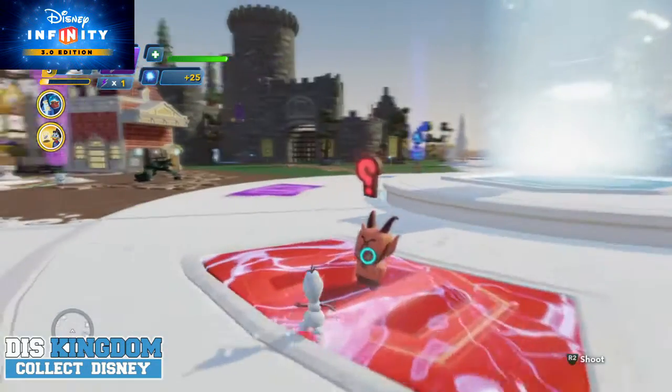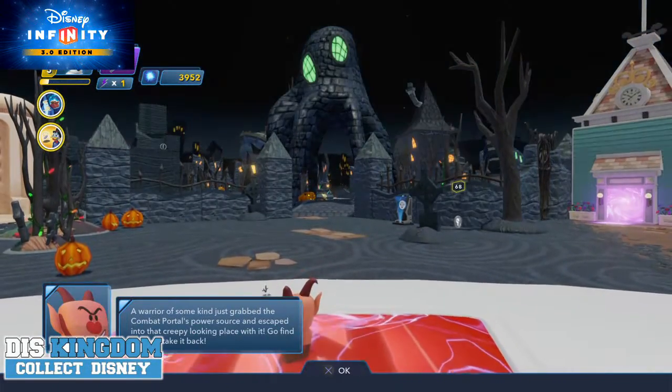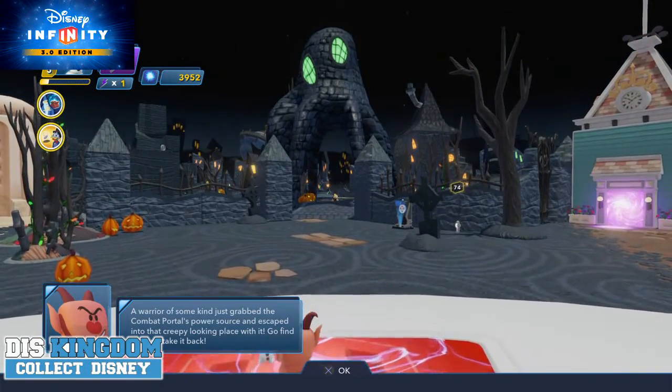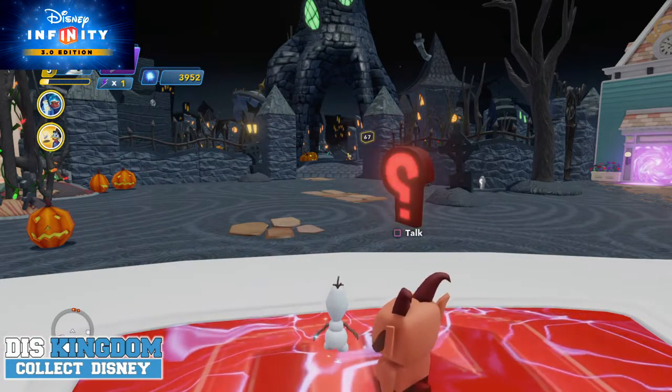Let's see what else he wants to help with. A warrior has just grabbed some of the Compact Portal powers and escaped into a creepy looking place. Go find it and take it back. Okay, that's pretty cool.